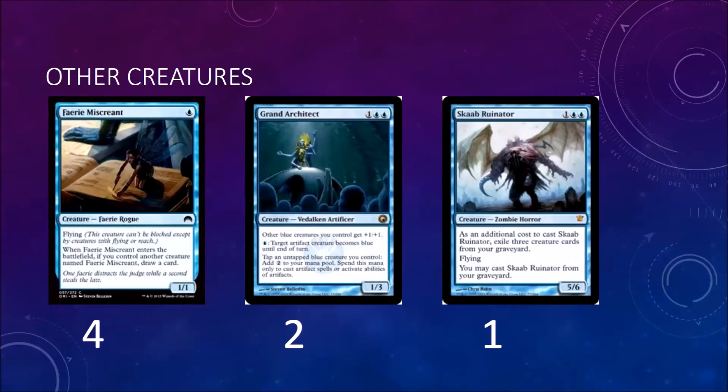Then we have Faerie Miscreant — a 1/1 flyer for one mana. When it enters the battlefield, if you control another creature named Faerie Miscreant, draw a card. It's good with your Spell Stutter Sprite, which also draws cards, so it's pretty good, and it's a flyer.